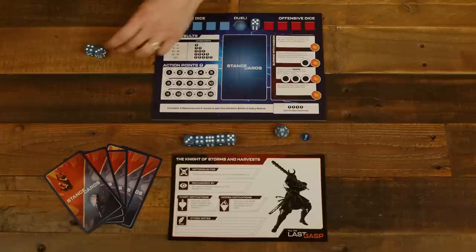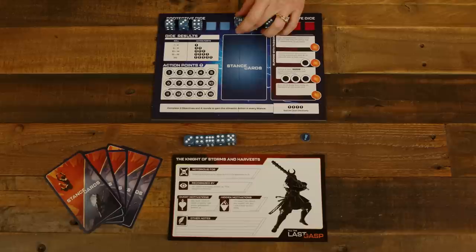Players ready your weapon by preparing five edge dice, removing them from their dice pool and placing them into their dice slots — either protective or offensive in any distribution they choose. They are considered ready and will be rolled to generate action points during the duel.